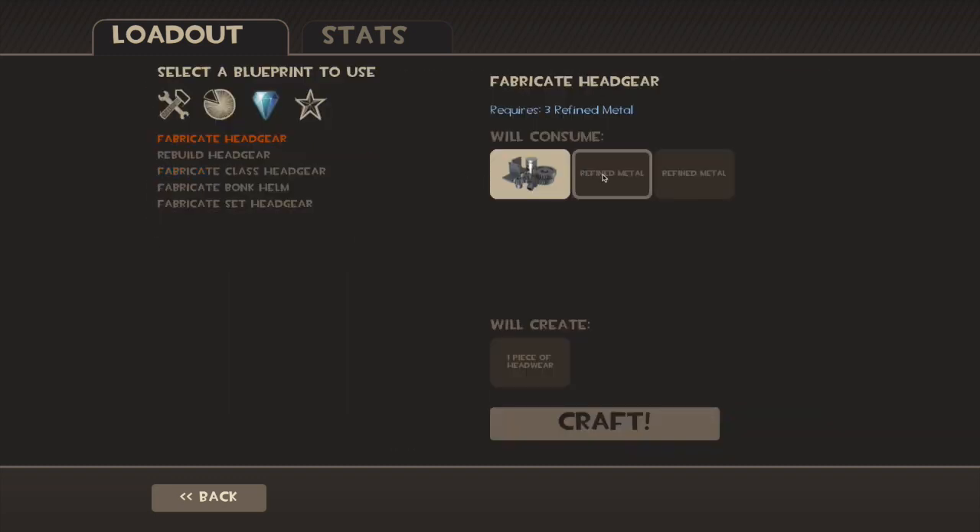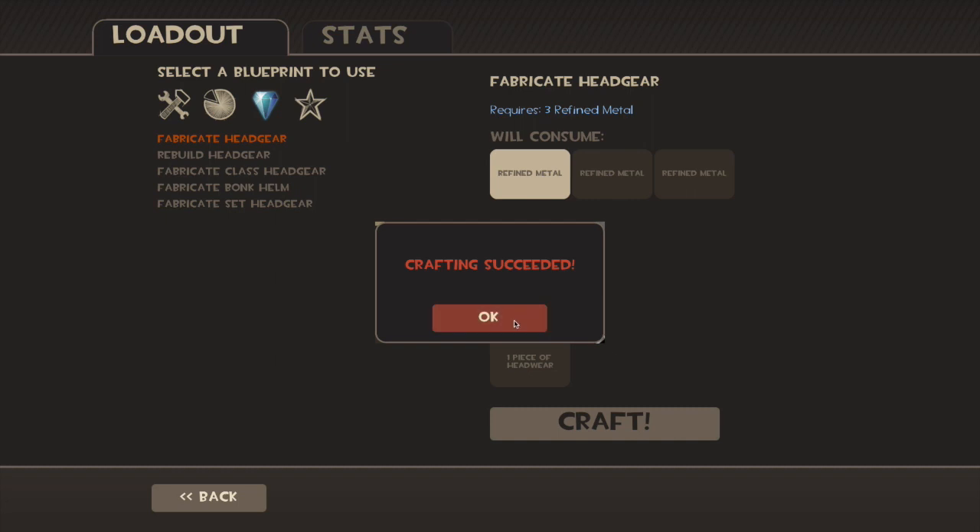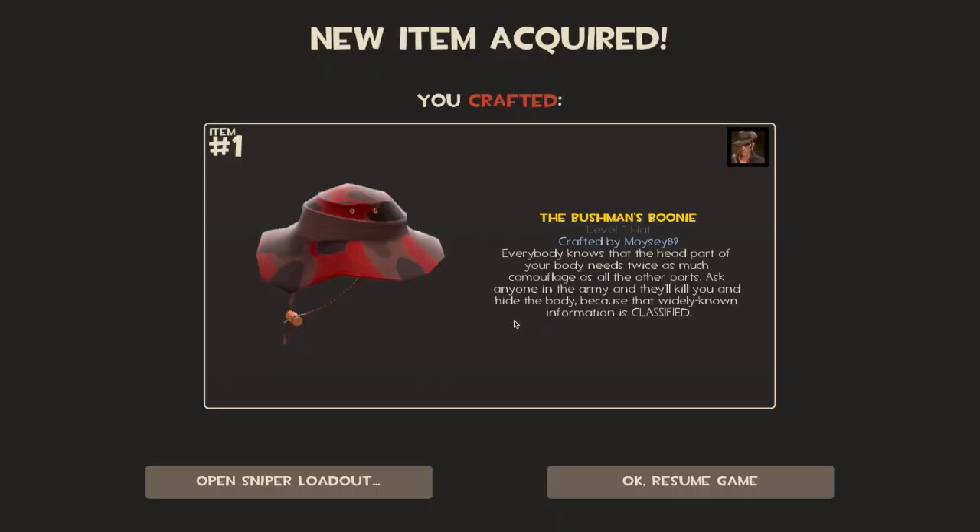I've got enough refined for 10 hats as that seems to be the number that we always go for now. Crafting succeeded and the first hat of the day is the Bushman's Boonie. It looks absolutely awesome and it's not a duplication — great start for the day.